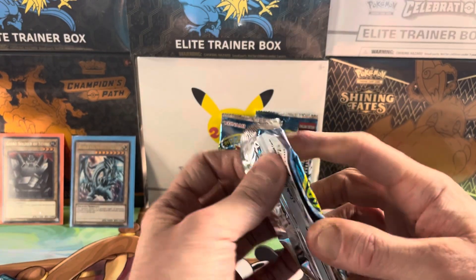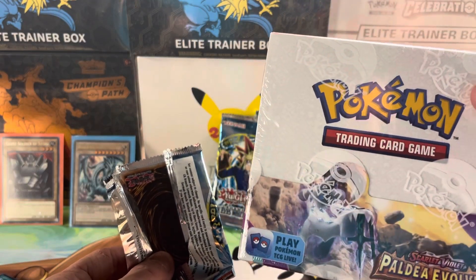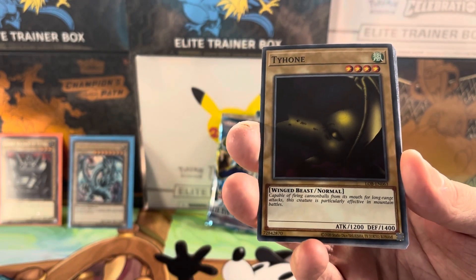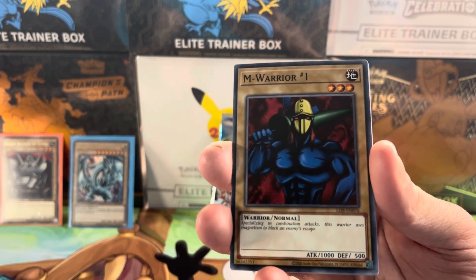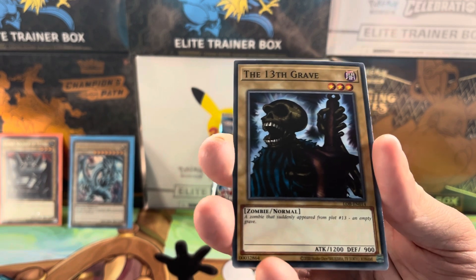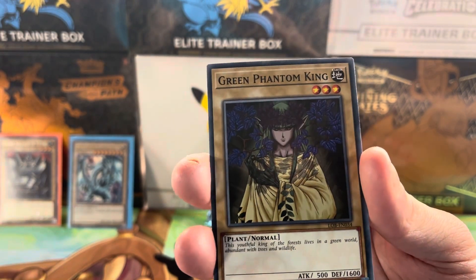Next pack. It's taking like 10 hours to open these — imagine if we had a whole box. Guess what — we have a booster box which we're opening next! Weird flex. Oh, what's this one, look at this dude. Typhoon. The M Warrior — more like the G Warrior, look at him. Oh that's sick — Thirteenth Grave. That darker grey one is 25p. What about this one? The Giant Soldier of Stone. Oh that's cool, look at that — Green Phantom King.